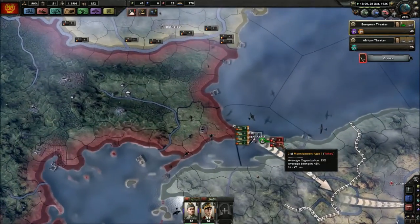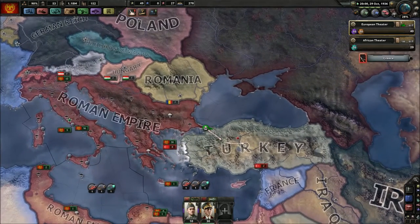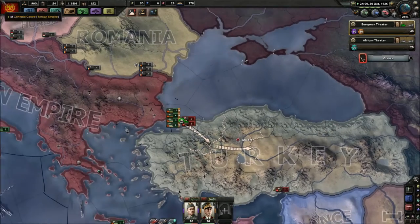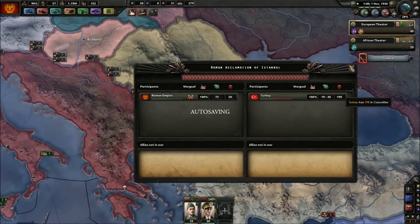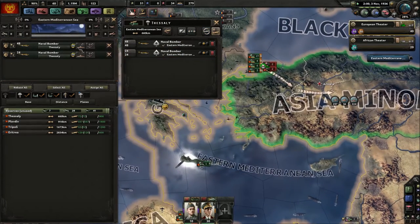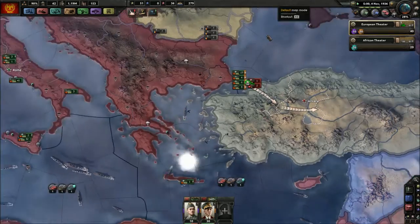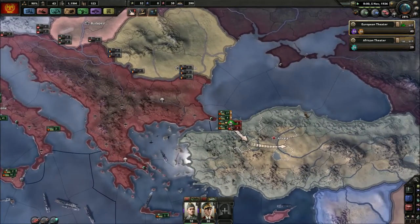We took Constantinople! For you Turkish viewers, I might get some dislikes, but I don't care. We have fewer casualties than the Turks actually — that's good. We're probably bombing Greece by now but I don't care. We got a naval strike in — and now we're officially in Asia.